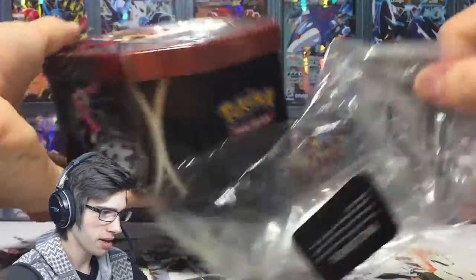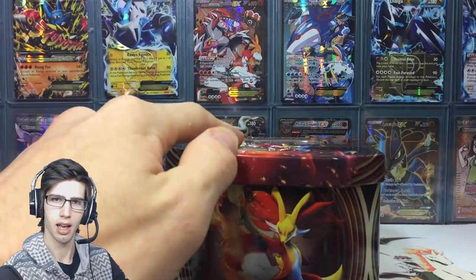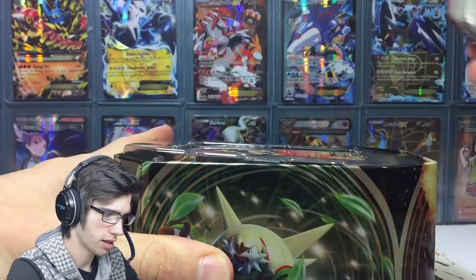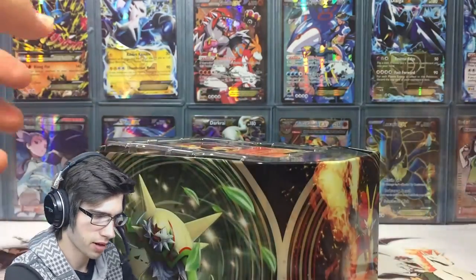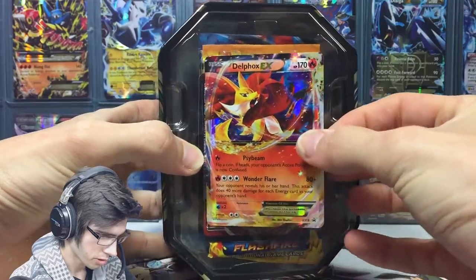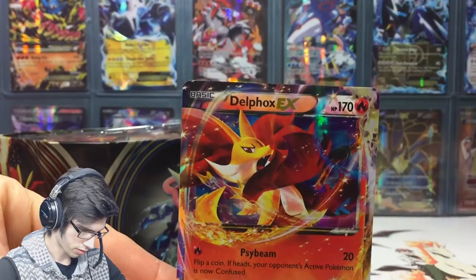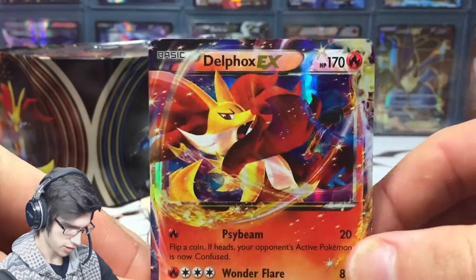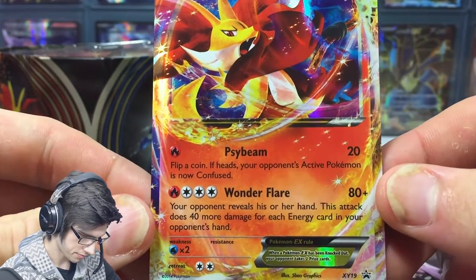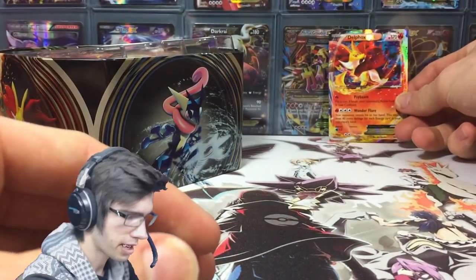This tin was released just after Flash Fire, so in here should be a couple of Flash Fire packs. The lid's off — let's see if I can gently get this promo out. So we've got Delphox EX. It has Psybeam and Wonderflare — that's a pretty cool name, Wonderflare. I'll place that one up the back for now.